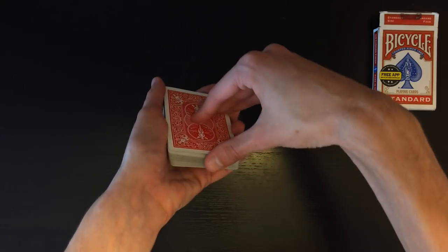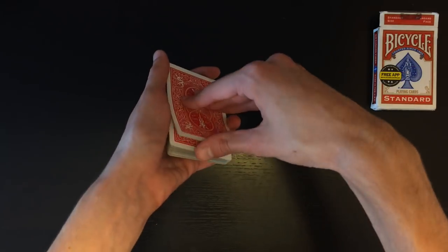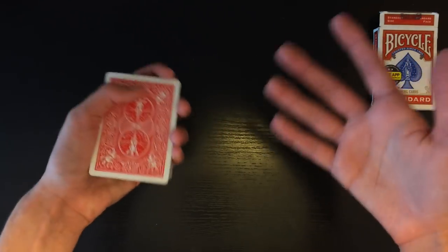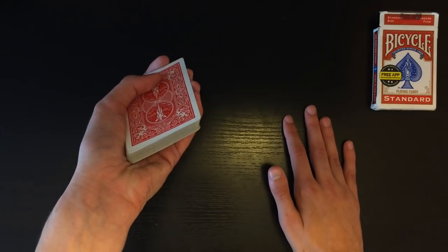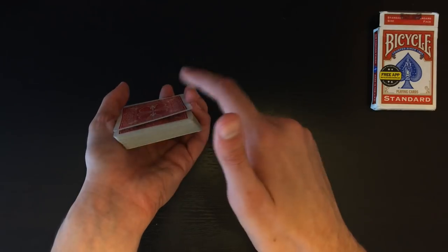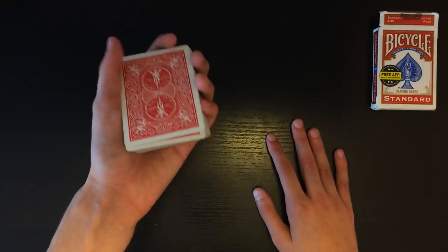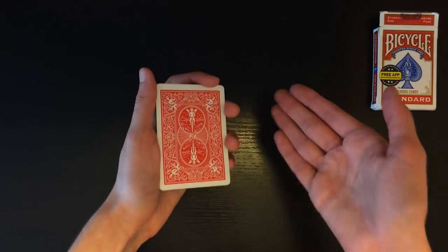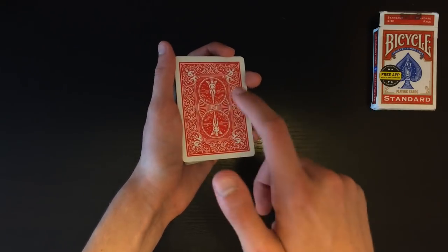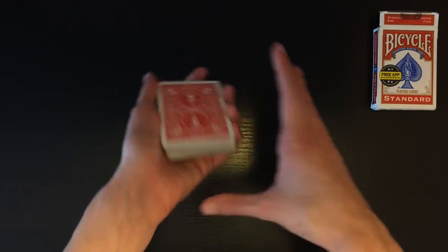Once they're interested, get a pinky break right underneath the top card. There are multiple ways to do this — you can do it very simply or as you're talking, which I'd recommend. As you gesture with your hands, your thumb pushes off the top card and you pull it back to catch a pinky break. Now the top card is separated from the rest of the deck. You're going to perform what's called a bluff pass, using it as a force to force the second card from the top.